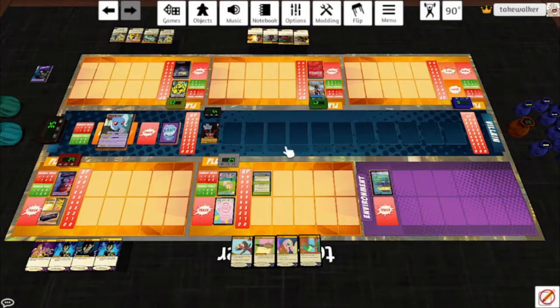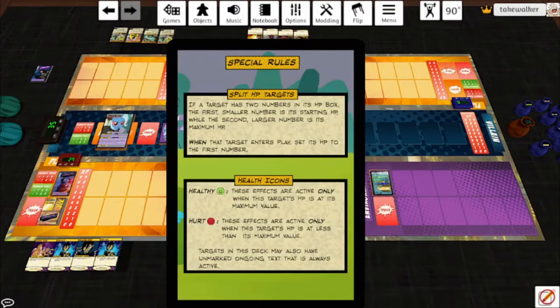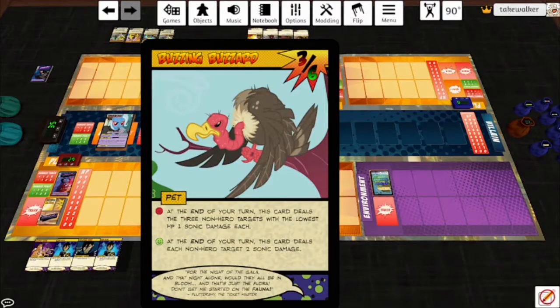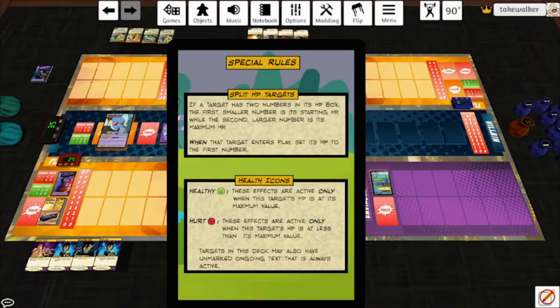I'd first like to direct your attention to this little rules card that comes with Fluttershy. She has two special rules. The first one is split HP targets: if a target has two numbers in its HP box, the first smaller number is its starting HP, while the second larger number is its maximum HP. When that target enters play, set its HP to the first number. All of her targets have this fractional HP box. The other rule is health icons: healthy effects are active only when the target's HP is at its maximum value, and hurt effects are active only when the target's HP is less than its maximum.